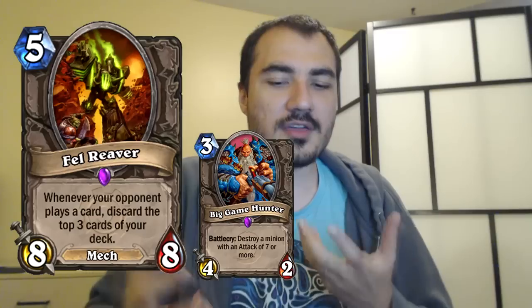You can't really run Big Game Hunter because you can't have situational cards in this format. So Fell Reaver just goes unchecked and just levels your opponent's face. Just because I had Fell Reaver and my opponents didn't have Fell Reaver in almost any game, I just smashed their face constantly. You only need one Fell Reaver, but it kind of helps to double up on a lot of the other cards because you want to fill up these slots.